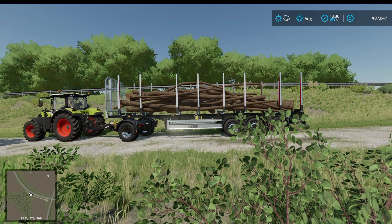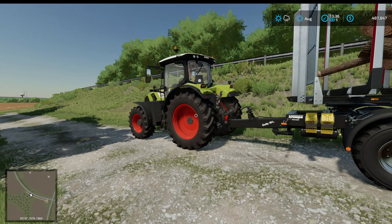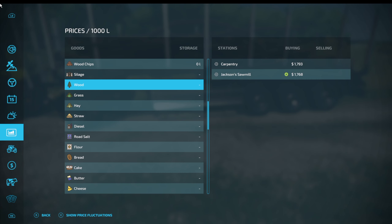Well, that's about three American Elms - that should do it. I'm a bit worried the Claas won't be able to pull it where it needs to go. I should have checked first to make sure that we can sell wood. So let's just make sure we can. Here's wood - we can sell it at the carpentry. Best price at the carpentry. So where is the carpentry? Let's have a look for that.